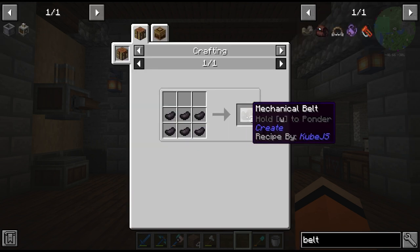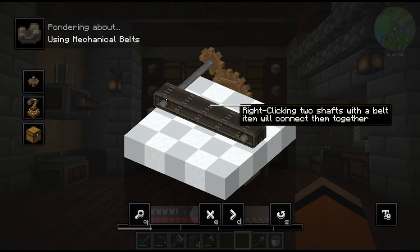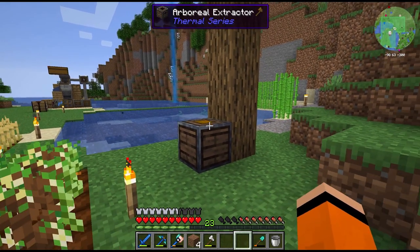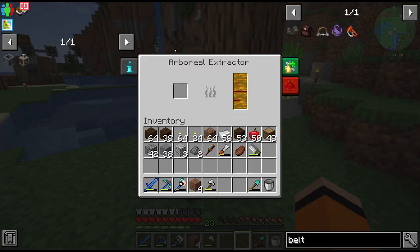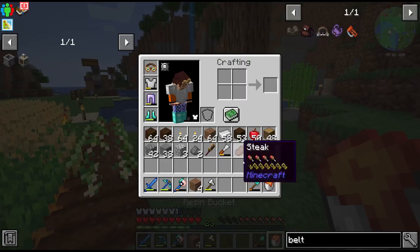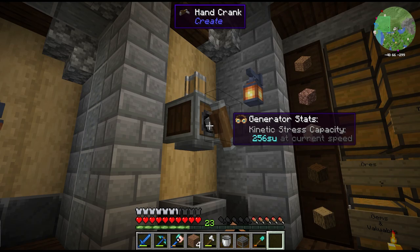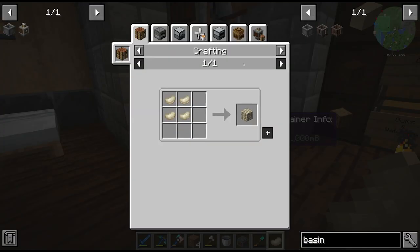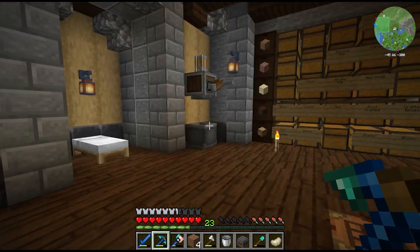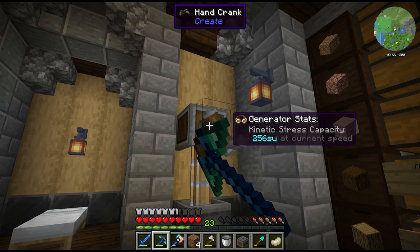We're going to need a way to move things around, and for that we'll use mechanical belts — super cool, they attach to shafts and can move items. To get all the belts we're going to need rubber again. Instead of the flour and water method, I made this arboreal extractor, which is super slow but has been running for hours giving us resin. The resin has to go through the mechanical press, which smashes it into dry rubber that then has to be smelted. Since we're going to be making a lot of this, I set up a little workshop for the mechanical presses.